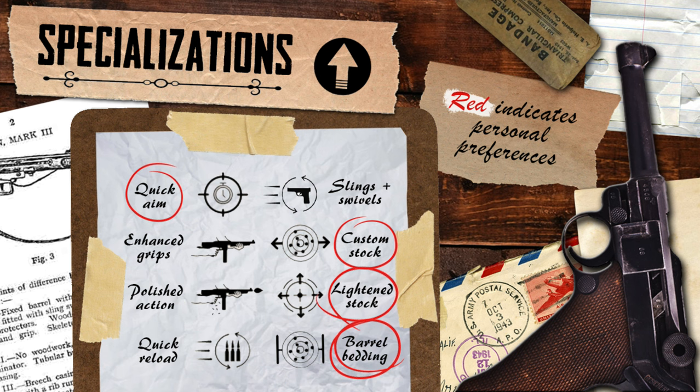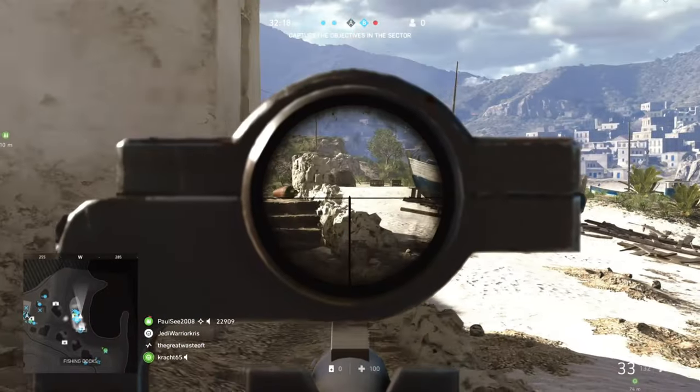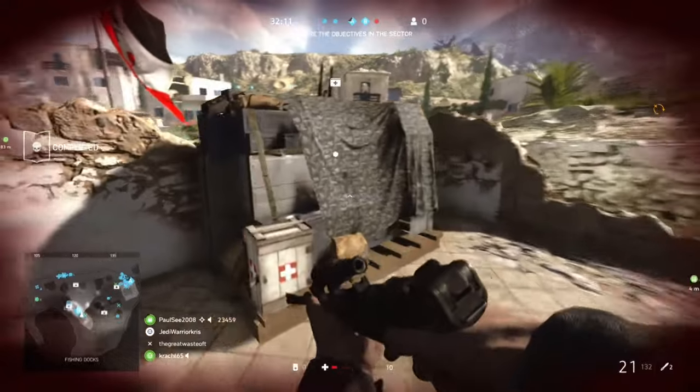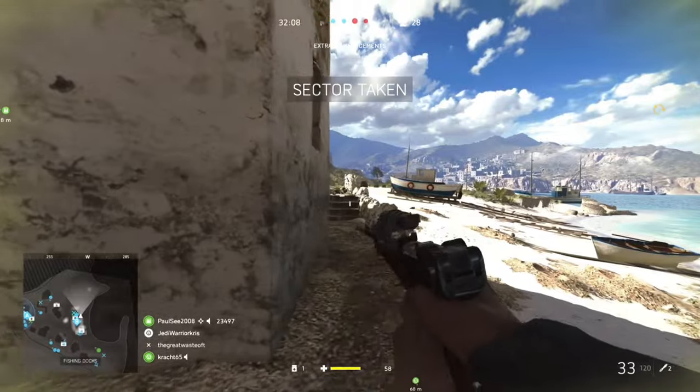Looking at the specialisations, at the top we've got quick aim and slings and swivels, either speeding up aim down sights or reducing the gun's deployment time. You can't go wrong with either of these. Further down the tree, you'll find enhanced grips and polished action on the left side, both impacting hipfire and making spread tighter, while the other side is more geared for improving ADS, lowering spread while aiming and moving with the custom stock, and increasing movement speed with the lightning stock.